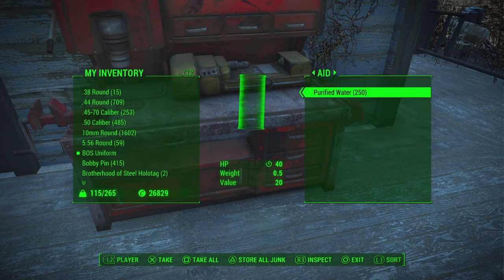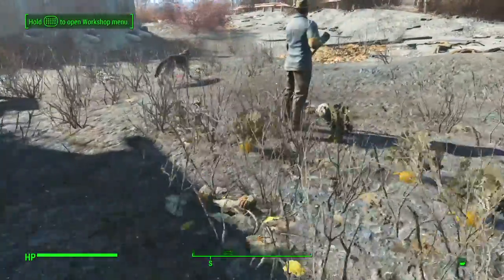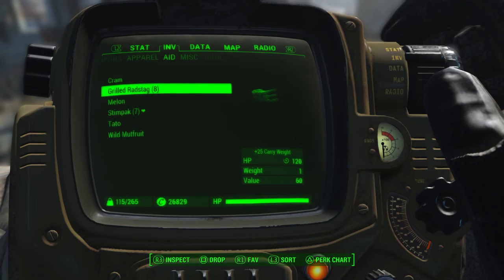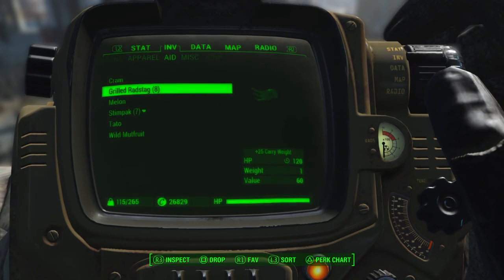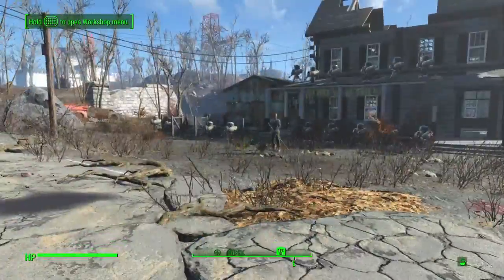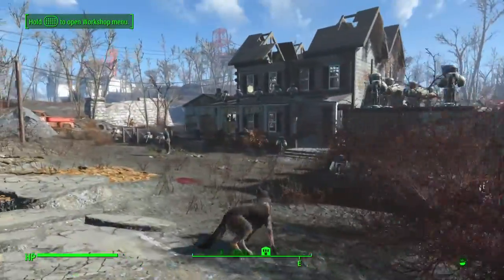As you can see here, purified water: 250. I get that every day, maybe sometimes 300. With a hundred and change set up, I can make around 2,600 to 2,700 caps a day. As you can see, I have 26,829 caps, which I use to buy ammo, weapons, and other things I need to help me through the game. Pretty simple layout here.